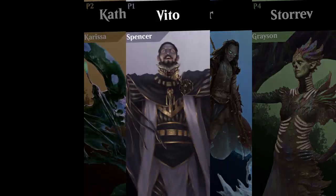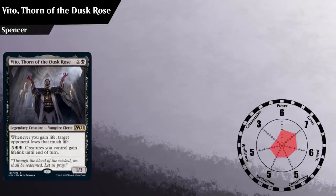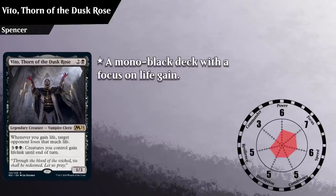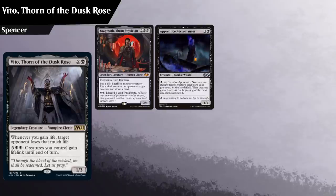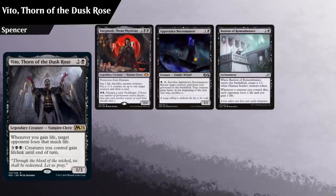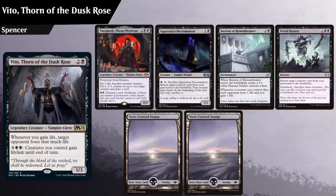First off, we have Spencer, bringing back Vito, Thorn of the Dusk Rose. This is still a mono-black deck with a focus on life gain, and despite his win last time, Spencer's looking to do a bit more in the game this go-around. He kept Yawgmoth Thran Physician, Apprentice Necromancer, Bastion of Remembrance, Dread Return, a pair of snow-covered swamps, and a regular old swamp.